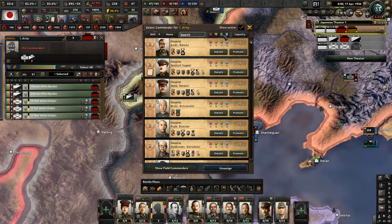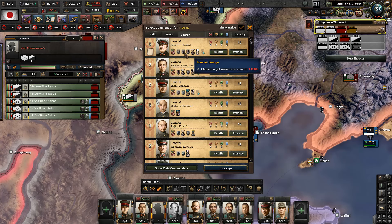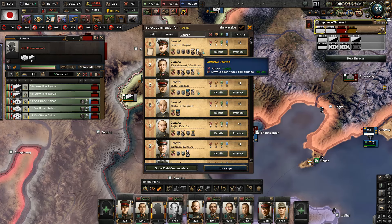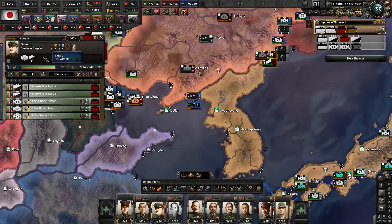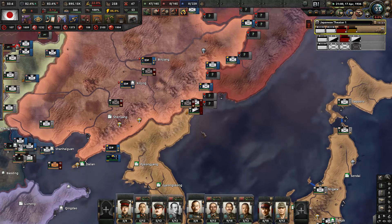Let's give them the best general we can find. Anywhere for skill 4? Nope. So let's give Reckless Samurai - okay, Samurai Avenage - offensive, order of supply. Okay, this guy - Seishare Itagaki. Itagaki. Good.